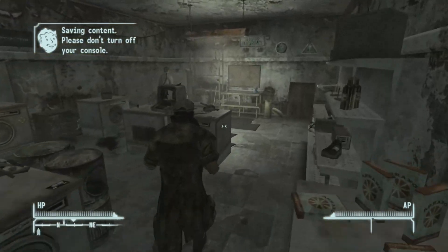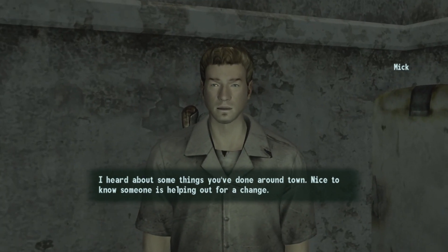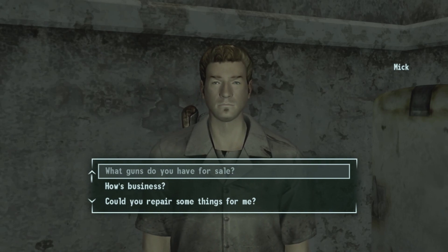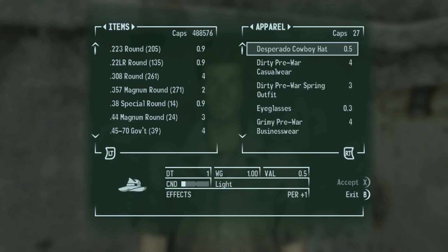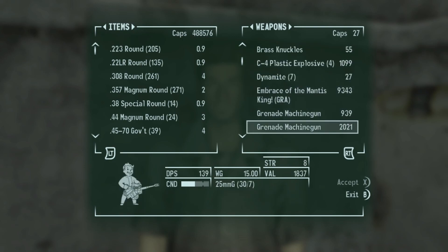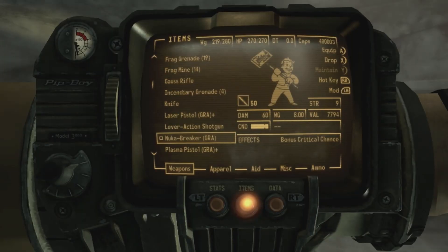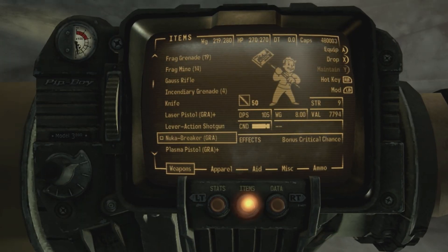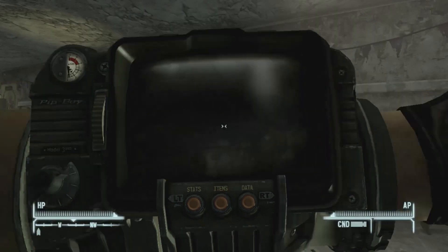Head to the back and talk to Mick. Ask him what guns he has for sale. If this is your first time talking to him, you'll have to pass a speech check of 40, which will unlock his special inventory. As you can see, he has a Kingman's Embrace, and this is the one we're looking for: the Nuka Breaker.